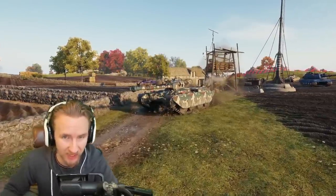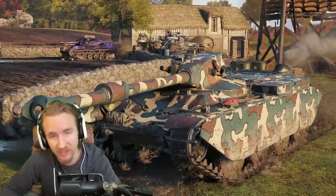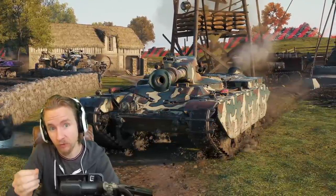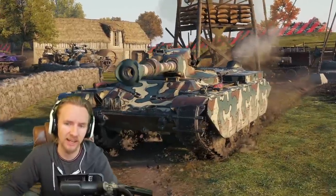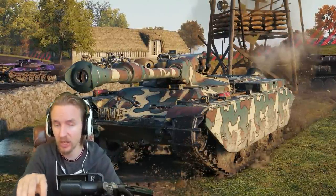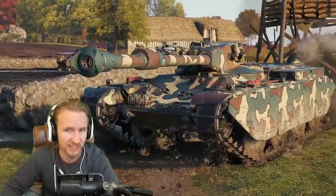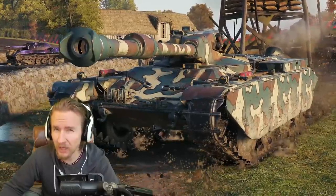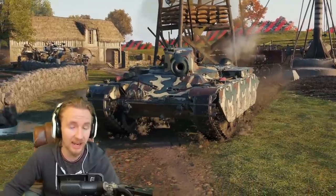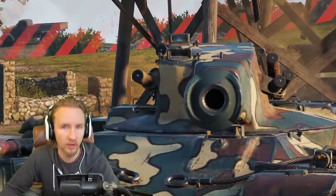Hi everyone, it's Quickybaby and welcome back to World of Tanks. Today I've got a full tank review of the first ever tier 9 premium light tank in the game — it is the Char 75. This vehicle is fast and furious with a travel mode a lot like the CS-63, and has a six-round autoloader that fires in two sets of three bursts.